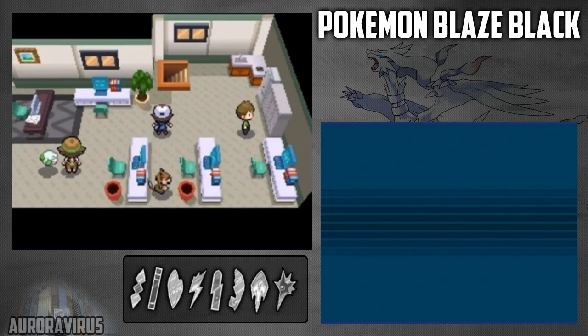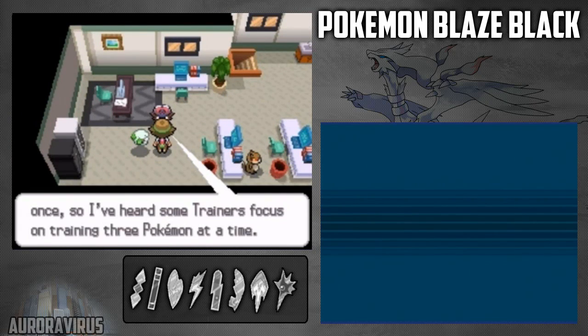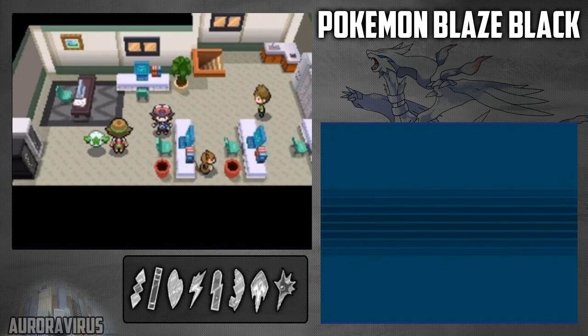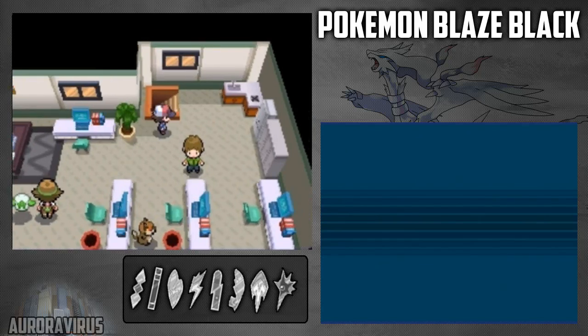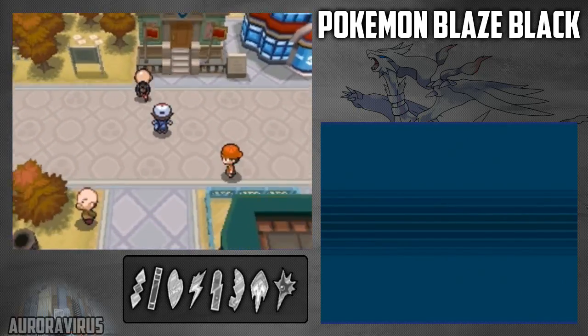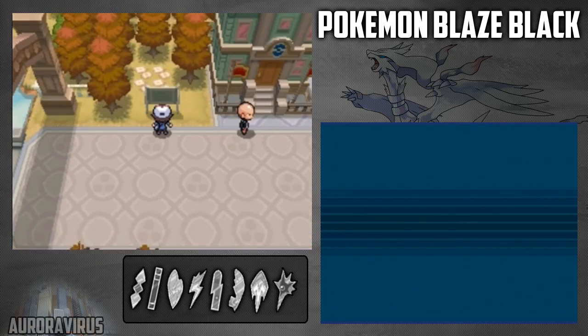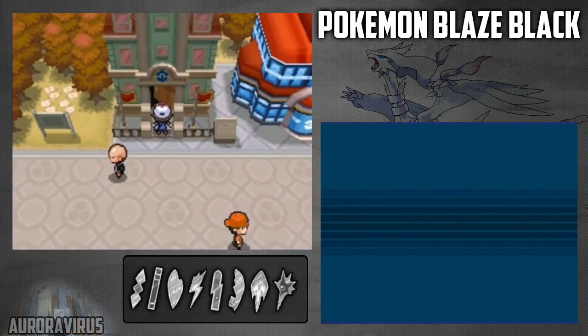But this game is a lot more difficult than the original. When I mean more difficult, I mean every gym leader has 6 Pokemon instead of 2 or 3 - or 4, which was the last one in Black and White. Yeah, you've got a much more difficult challenge ahead, and that's what I really like - the difficult challenges.